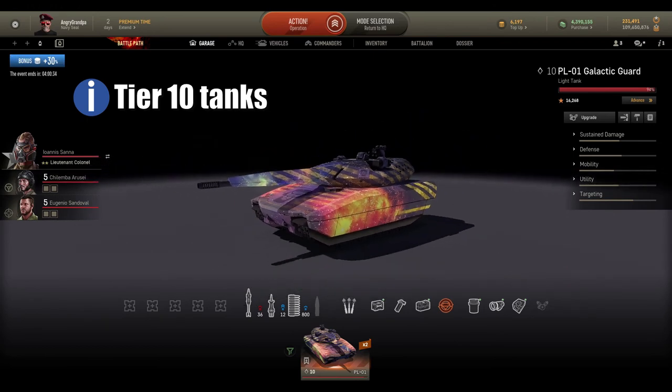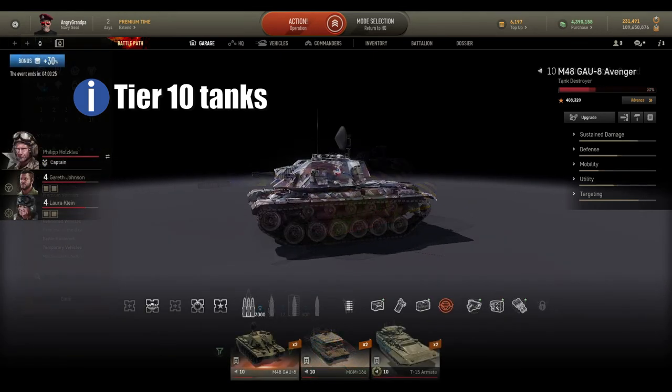For tier 10 light tanks I just have the PL-01 with the Galactic Warp skin. It looks impressive and I really like doing missions with it — very fun to play.